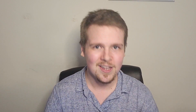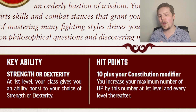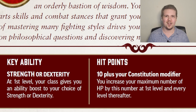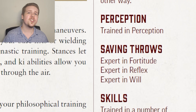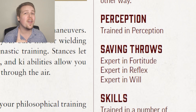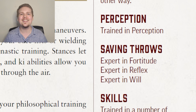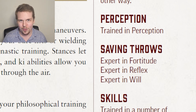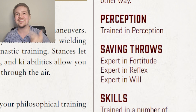Let's talk about Monks. Like most martial classes, they get Strength or Dexterity as their key ability score and 10 hit points plus Constitution per level. Monks only start trained in Perception, but they are the only class that begins the game expert in all three saving throws: Fortitude, Reflex, and Will saves.